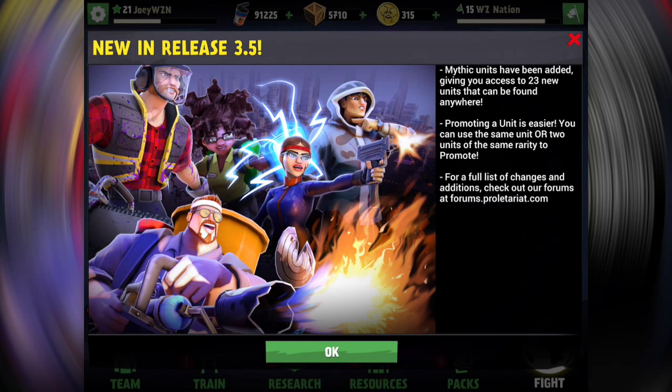Promoting a unit is easier. You can use the same unit or two units of the same rarity to promote. So they updated the promoting system a little bit, adding a revamp. It's gonna be a much better way to do it — easier, less of a grind. Say you have a mythic unit; the odds of getting another mythic of the exact same type are very slim since mythic units are basically better than legendary. So you can actually use different things. You can use the same unit or two units of the same rarity to promote.